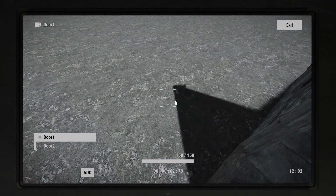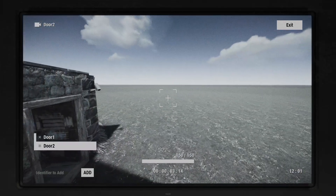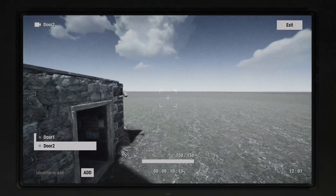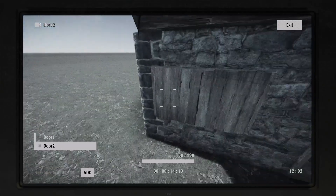Looking at the first CCTV camera, you can see you cannot move it side to side, but it does have a clear picture. Moving to the craftable one, you can see that we can move it. We can zoom in by clicking the left mouse button, which lets you zoom in up to three times, and spin it as much as you want.